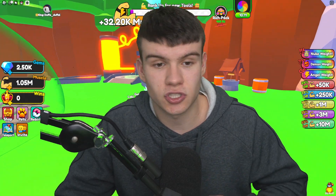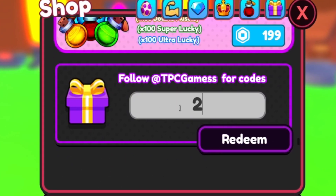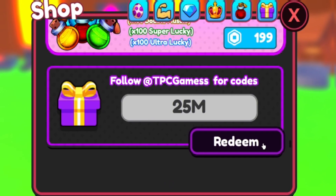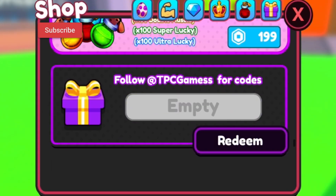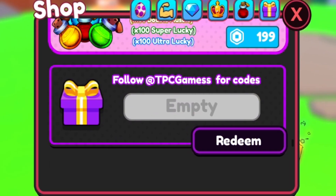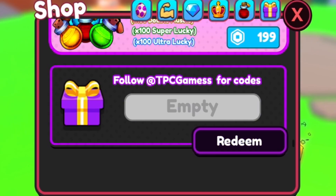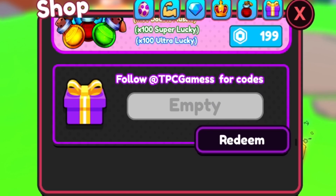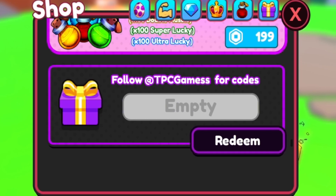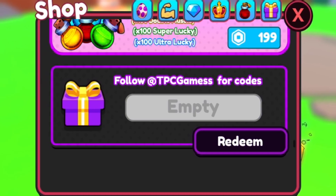The first code today is 25M — all capitals. Click redeem and this one will give you 250 gems and 500,000 muscle, which is quite beneficial. If you haven't entered my daily Robux giveaways, they are completely free — just like, subscribe, and comment your Roblox username.